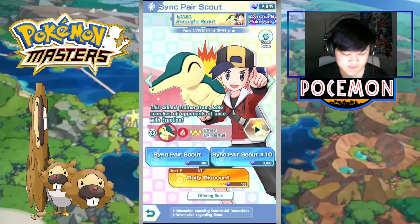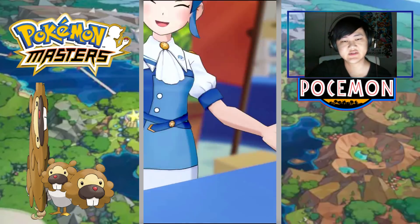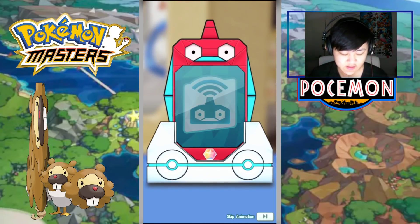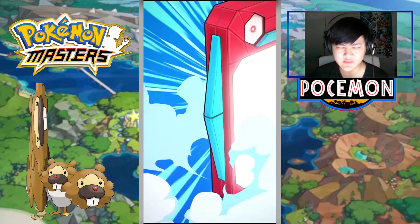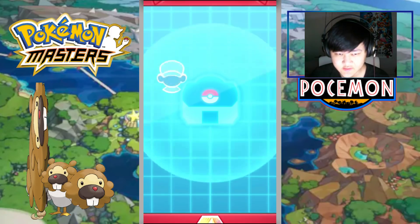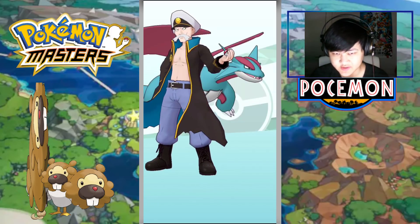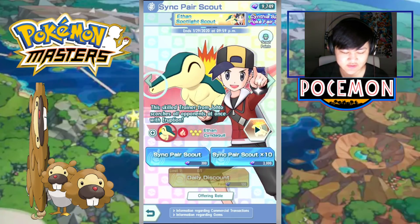Today we're going to go over some detailed stuff — going into some detail for the Chorcoal slash Flannery Sync Grid. But before that, let's do our daily summons first. Let me know what you guys think about the new setup. I'm going to work on the overlay — if any of you know how to make good overlays, let me know. I pay good, at least people say I pay good.